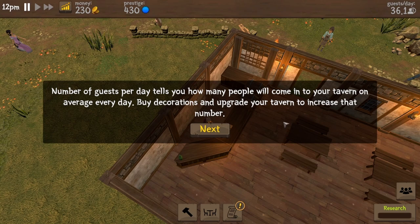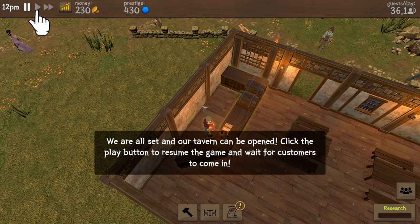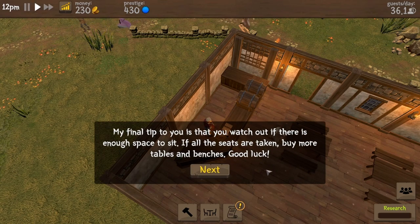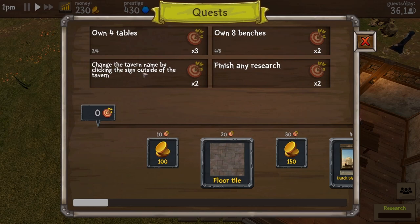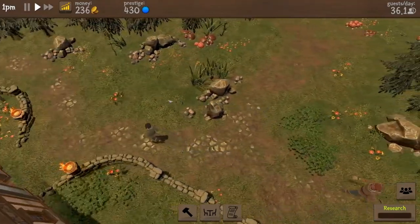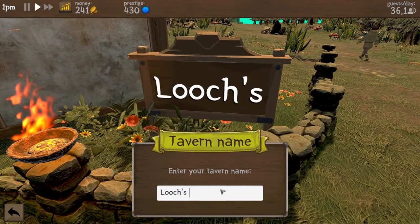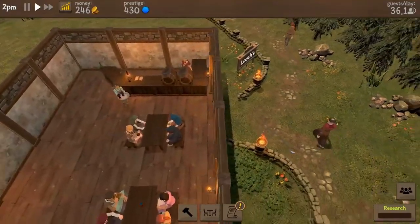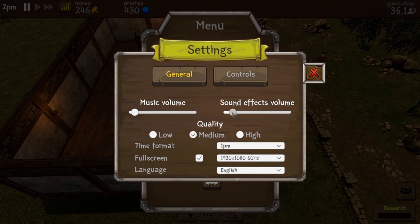We are all set and our tavern can be opened. Click the play button to resume the game and wait for customers. Watch out if there is enough space to sit — if all the seats are taken, buy more tables and benches. Our quests include: own four tables, own eight benches, change the tavern name by clicking the sign inside, and finish any research. Let's change the name to Looch's. We're going to pause it and turn down the sound effects because everybody's blabbing as they drink.